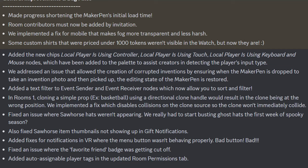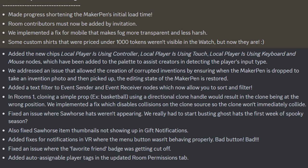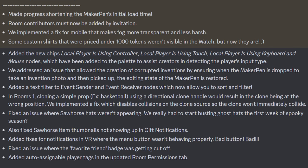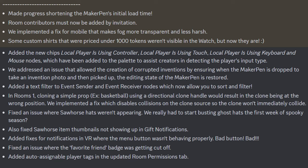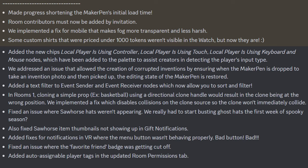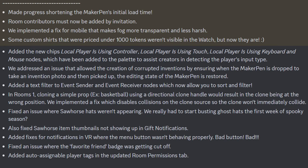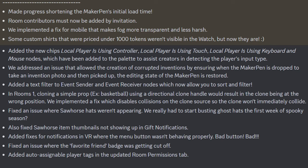In Rooms 1, cloning a simple prop — example basketball — using a directional clone implemented a fix which disables collisions on the clone source so the clone won't immediately collide. They then fixed an issue where sawhorse hats weren't appearing — and they really had to start busting ghost hats the first week of spooky season. Also fixed sawhorse item thumbnails for not showing up in GIF notifications, and added fixes for notifications in VR where the menu button wasn't behaving properly.